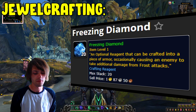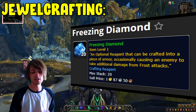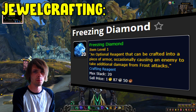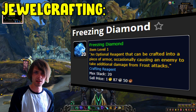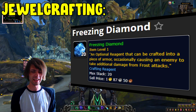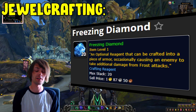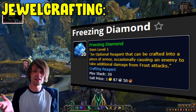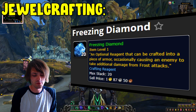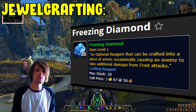Moving into jewelcrafting, we have the Freezing Diamond, another crafted reagent for increasing frost damage. I'm seeing a lot of frost and fire stuff at the moment for resistance and damage, and it's really interesting to see them bringing elements back from vanilla into the game. I wonder if old world buffs will be viable, maybe even frost resist gear could be something to play around with going forward.